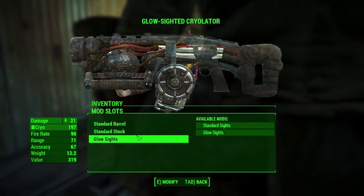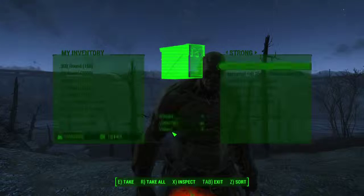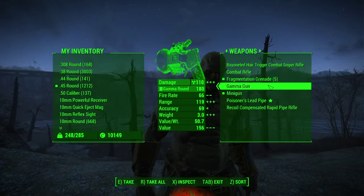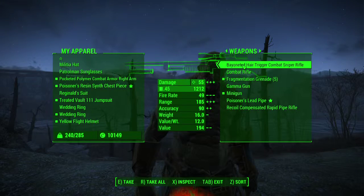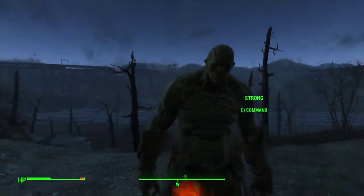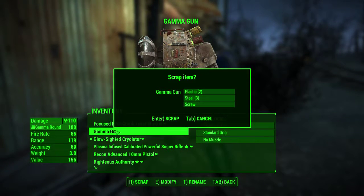Recoil compensating stock, okay — glow sights. Let's see what I can get from Strong. Let me break down a gamma gun. Give you back this combat armor chest piece, and a combat rifle sniper rifle — I don't know if I'll get anything of worth out of that. Let's see what I get from a gamma gun if I scrap it — plastic, steel, plastic, steel, and screw. That's kind of disappointing, but fine, I'll scrap it.